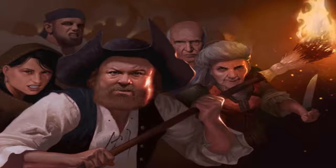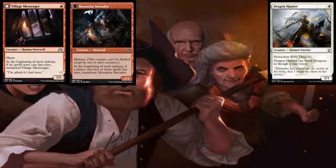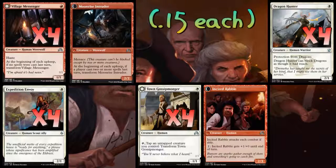We're playing four copies of Village Messenger, four copies of Dragon Hunter, four copies of Expedition Envoy, and four copies of Town Gossipmonger. With Village Messenger, we're not worried about human synergy at all — we don't care if it transforms. Just the fact that it can have two power is great, and the haste is actually pretty important. You can put this down after mass removal, then put a couple of pump effects on it — you've got yourself seven damage right there.